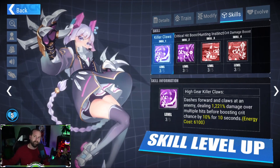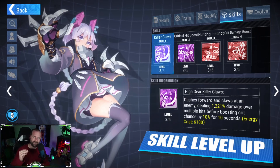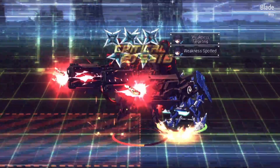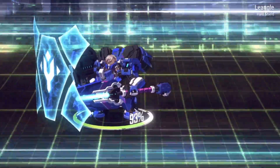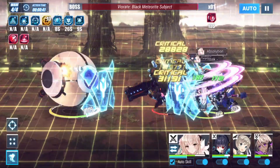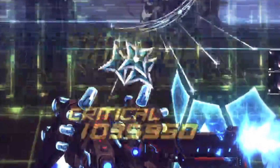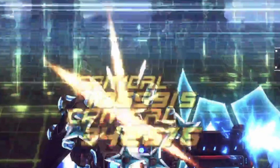Having her weapon unlocks strategies you previously didn't have, simply because the recharge on her weapon is insanely fast. This also makes her better as a damage dealer — she gets her high gear out very fast and the high gear does insane damage. I've been able to hit over a million damage in one hit with just her high gear alone, doing four to five-plus million damage total.